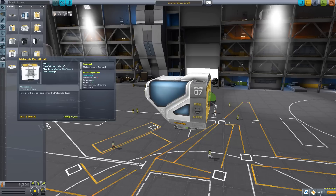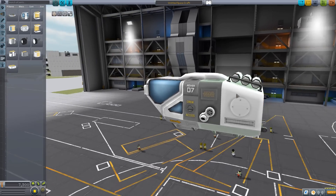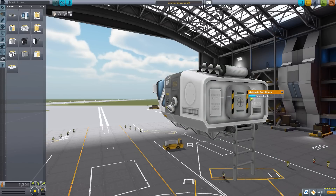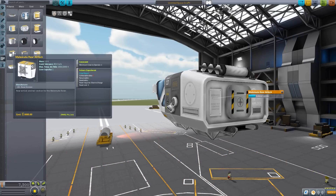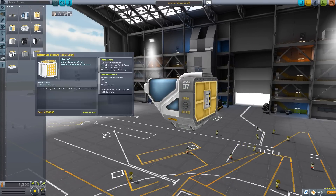Next is the Malamute Rear Airlock, which is meant to be the end cap to any rover you build — quite a nice design, somewhat reminiscent of the rear end of a Humvee. It has a built-in ladder so you can extend that out and transfer crew from the front to the back to exit out the rear. It also holds one crew member on the inside and can do a crew report.